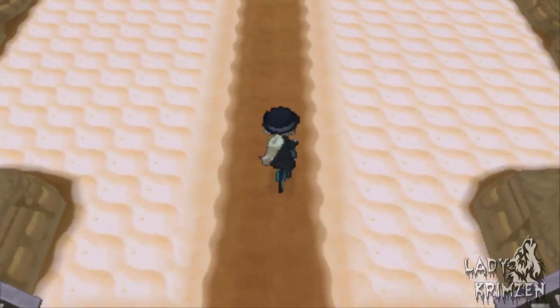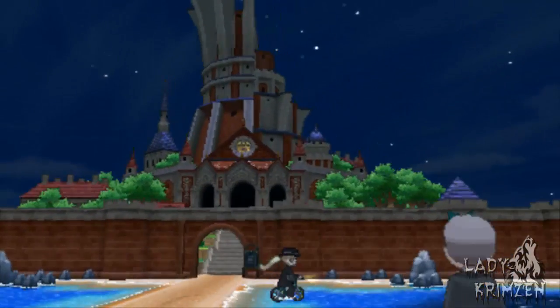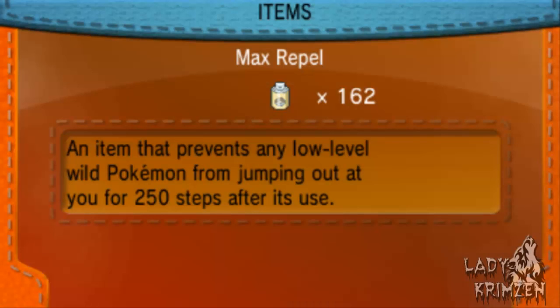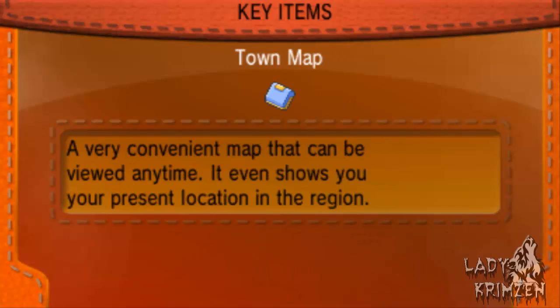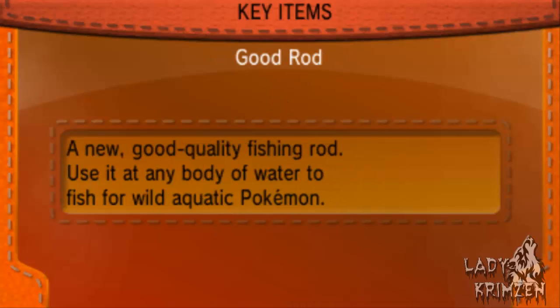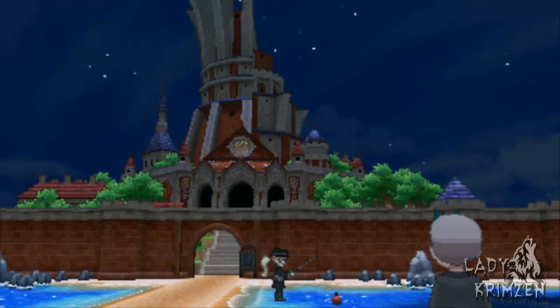I'm using the same method to farm items: a Compound Eyes Pokemon at the front of the party and Frisk as my second Pokemon. Compound Eyes raises the chance of wild Pokemon holding an item by 50%, so it raises that 5% to 7.5%. I'll grab my Good Rod out of my bag and go after a Chinchou here.